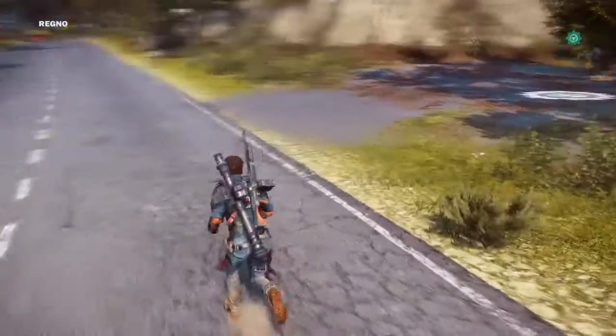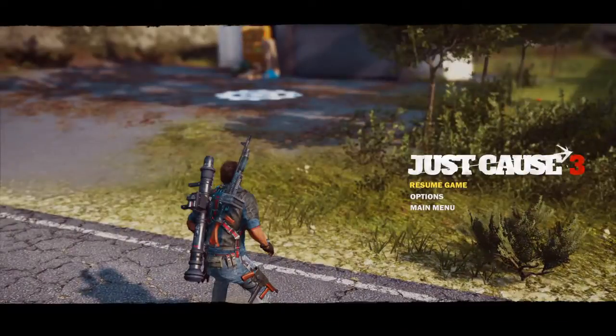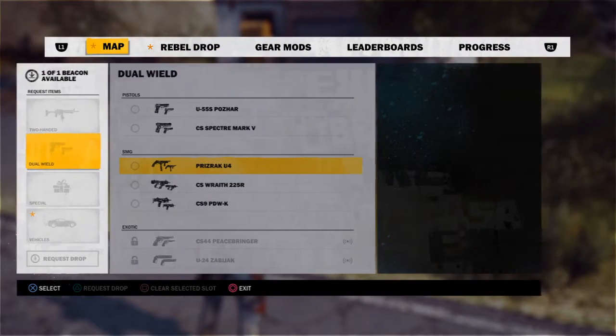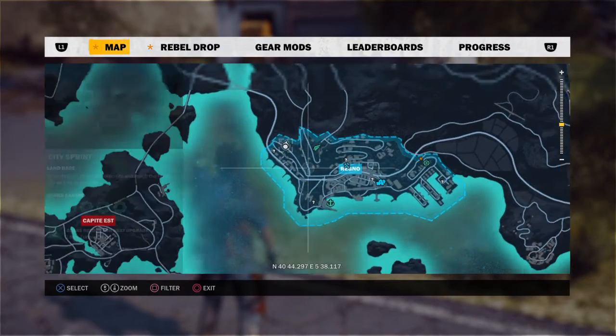Welcome to YouTube. Today I'm going to be telling you how to get the F1 — the Mugigalalo, if you call it that — basically in your garage to drive about.